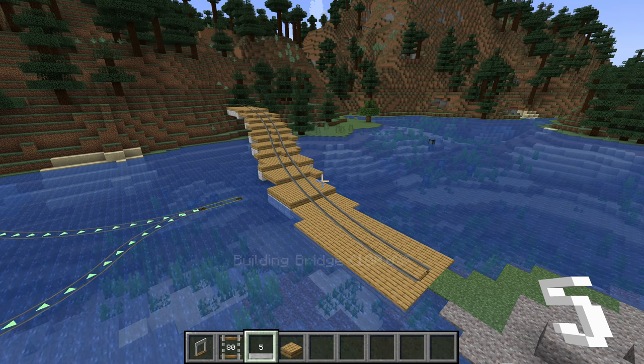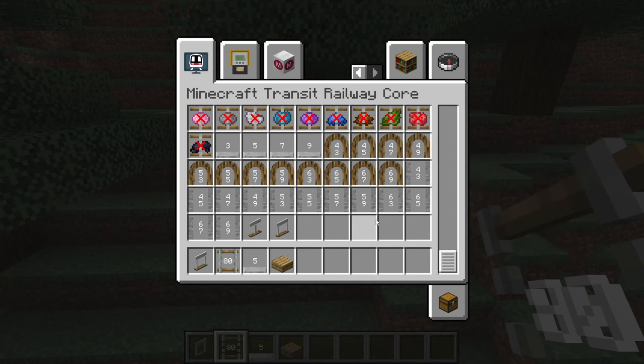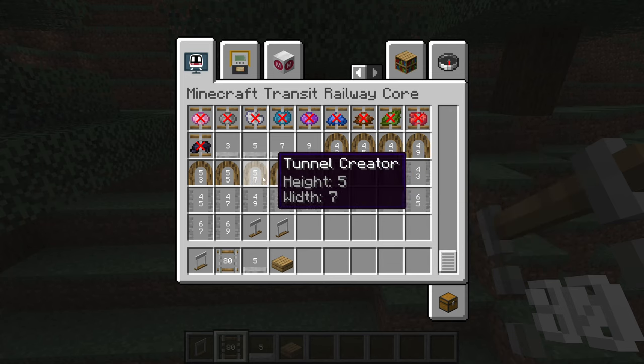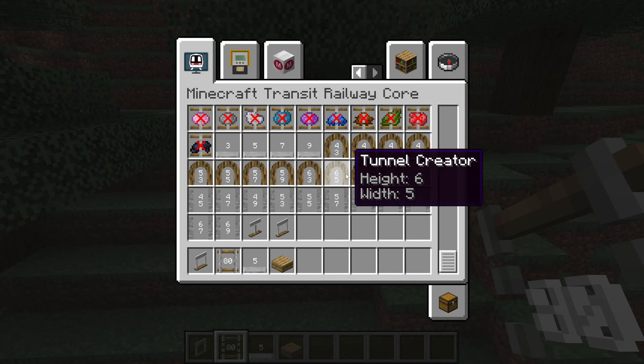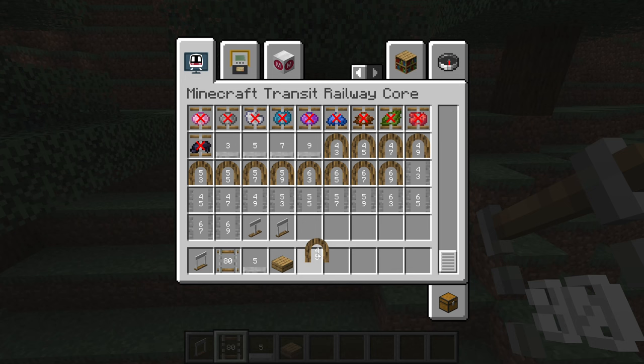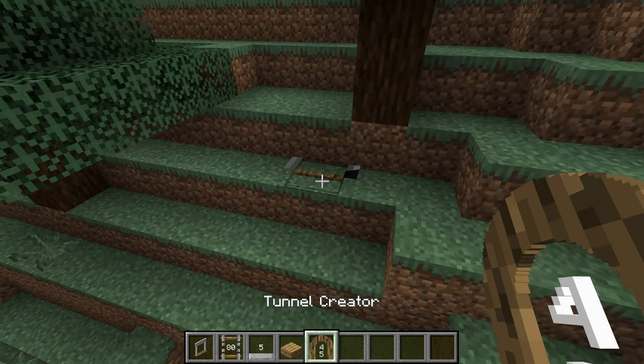The next tool is the tunnel creator. Just like the bridge creator, there are different height and width options available. The tunnel creator digs a hole following a rail, so we do not have to select a block. Again, let's right-click the two nodes of the existing rail.